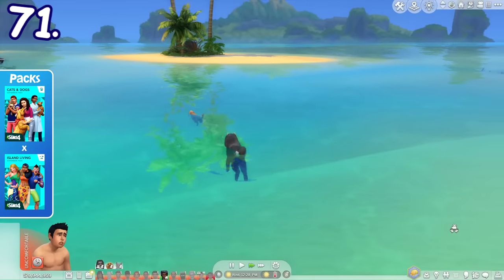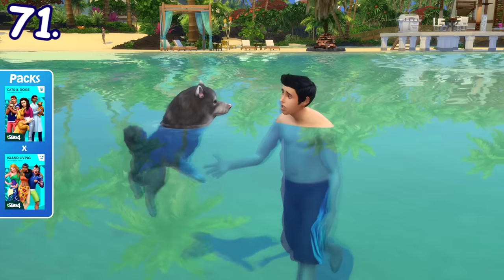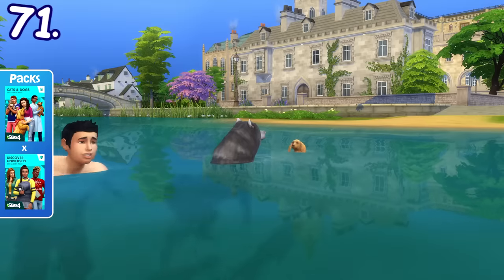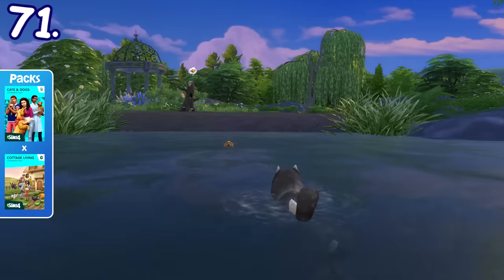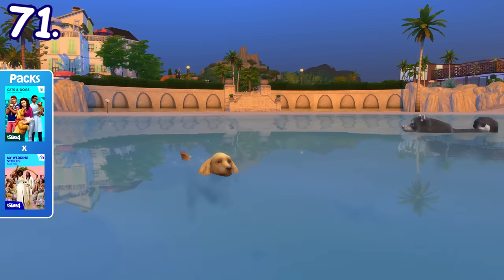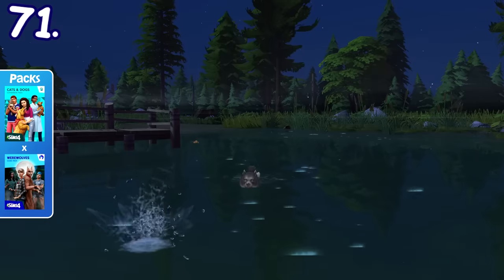Dogs can swim in the ocean or large bodies of water on specific worlds like Sulani, Brindleton Bay, Mt. Komorebi, Henford-on-Bagley, Moonwood Mill, and Copperdale. So far, the only worlds with swimmable bodies of water are from packs rather than those in the base game.